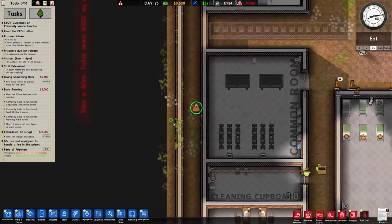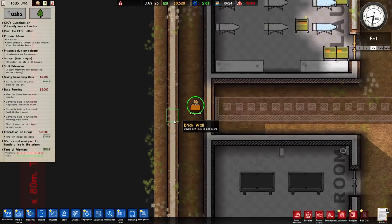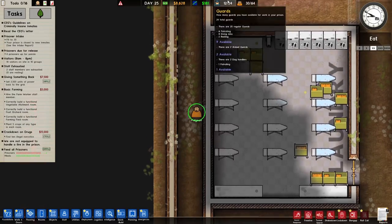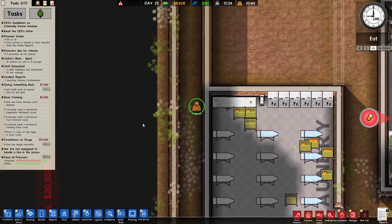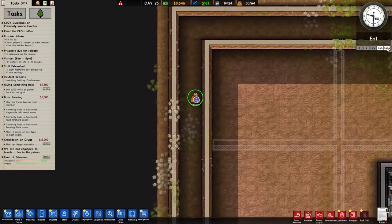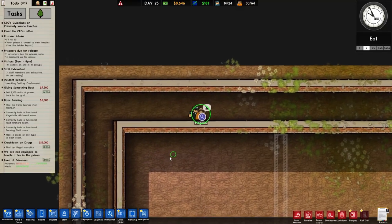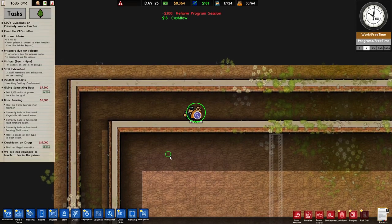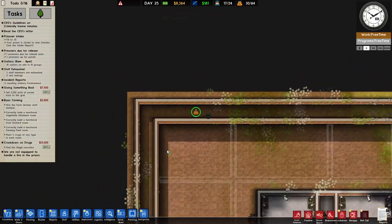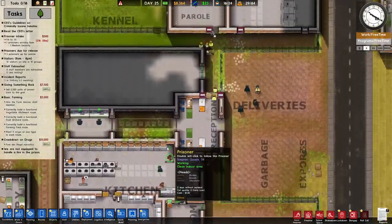I'll continue to follow him. It is highly probable he has something on him that he should not have, because there's no need for prisoners to be in these outer sections. We have around 12 to 16 available guards — a guard should be on its way. Mr. Pigeon with the silly tattoos on his face... he has a knife. One knife removed from the prison.